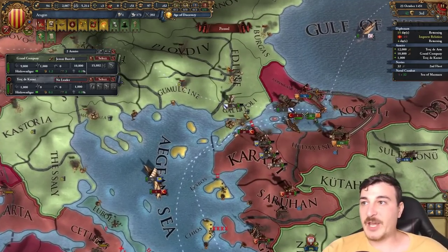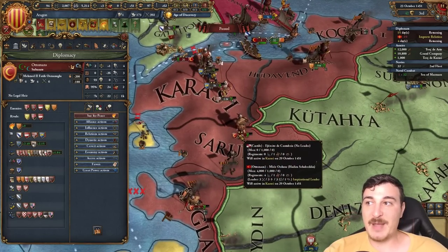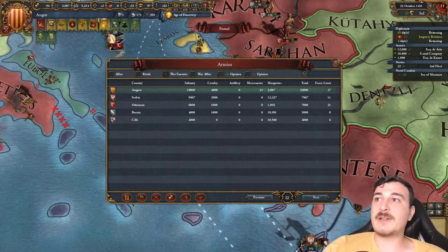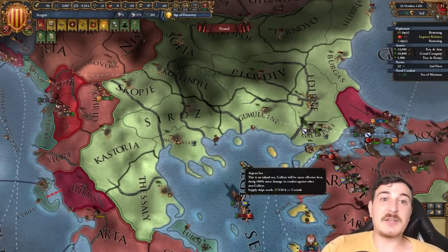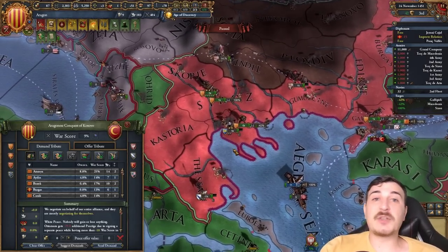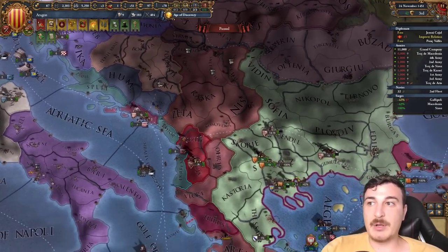The Ottomans have zero mercenaries — they disbanded all of them and have just 7,000 units, so this war is essentially instantly won. I don't actually plan to take anything from the Ottomans now — I just need a white peace so I can attack them again in five years with the reconquest of my Byzantine vassal's cores. Those five years are also needed to core up and conquer the Balkans.